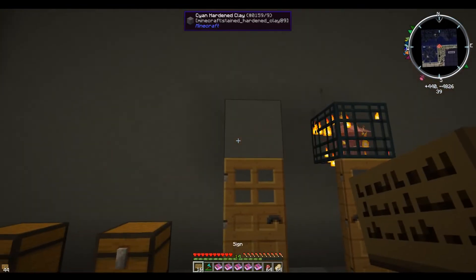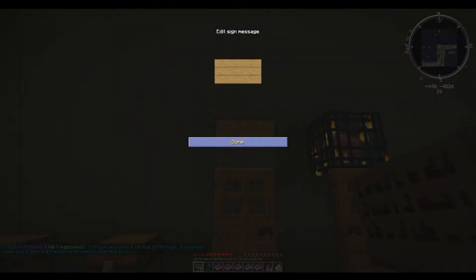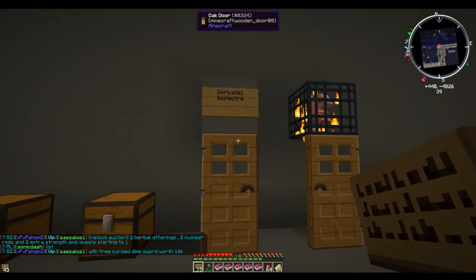If we don't want to put it on the door, we can put it on top. Type bracket, private, end bracket, click done, and it will automatically fill your name in on the second row.